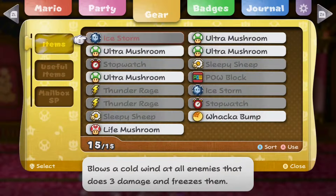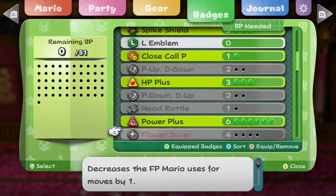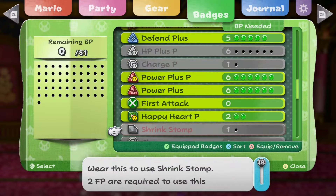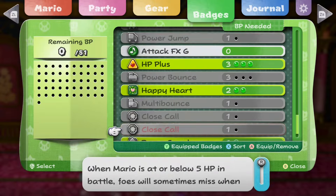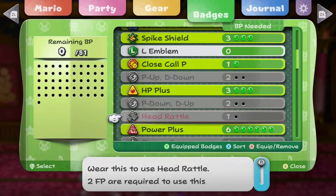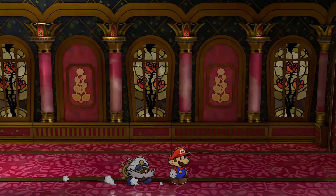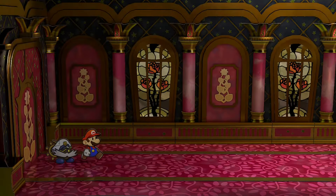Holy shit, really? We could take off, like, a Defend Plus badge and Power Smash or whatever. Or like, Close Call P and get extra partner damage. Am I insane enough to do that? I don't know.